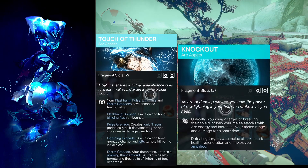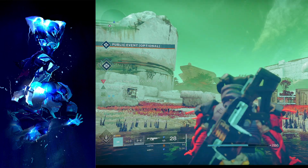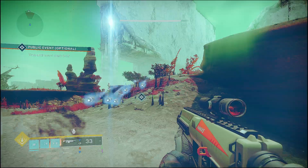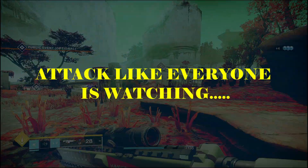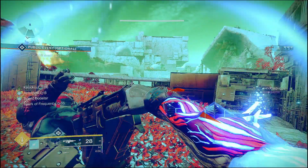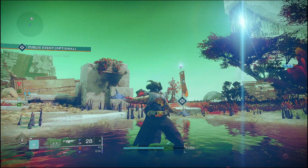Let's get into the Arc subclass and talk about why I designated it the Disruptor. You have Touch of Thunder, which grants your grenades various abilities, and Knockout, which gives you amplification and health regen. When using the Arc Titan, you want to attack relentlessly. Everyone is watching — they're waiting for the Thunder Crash, waiting for you to pop your Roaming Super, looking to shut you down. You're countering, but they're waiting to counter your counter.